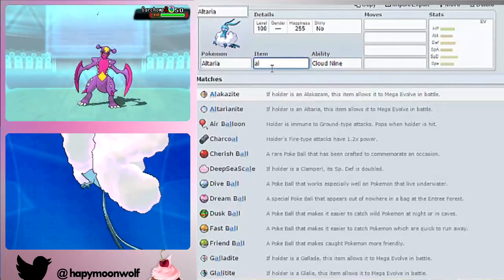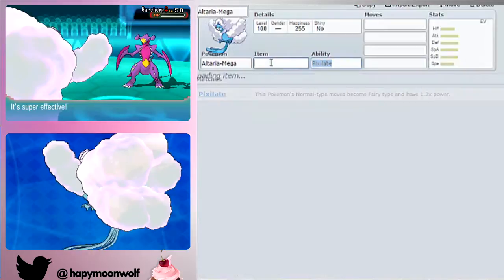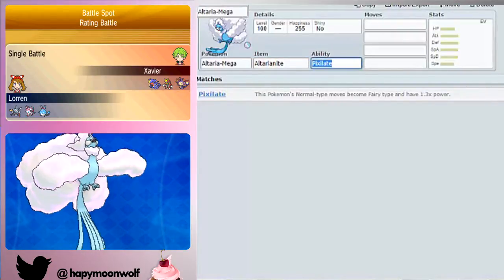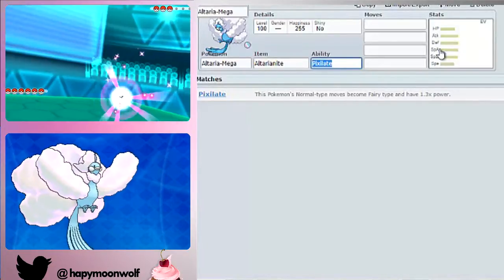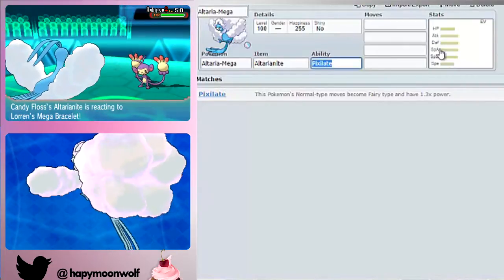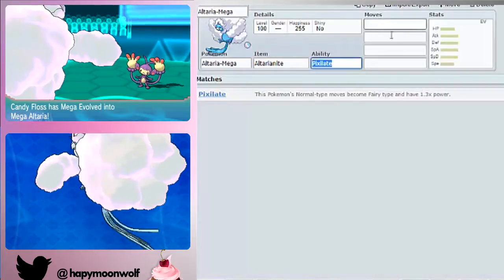For item you're going to want Altarianite. Let's swap over to Mega Altaria now. You'll gain the ability Pixelate, which boosts Normal-type moves 1.3 times and gives them Fairy typing, which also gives them STAB. If you don't know what STAB is — Pokemon that are Fairy type using Fairy type moves get a boost because of the Same Type Attack Bonus. Same with a Fire type using Flamethrower. Hidden Powers also get STAB if they're the same type as the Pokemon — a little trivia there.